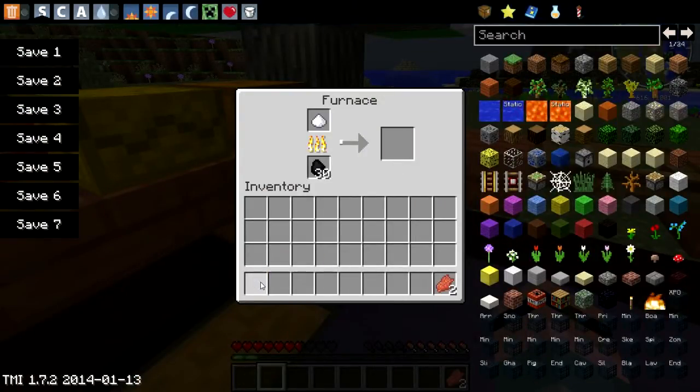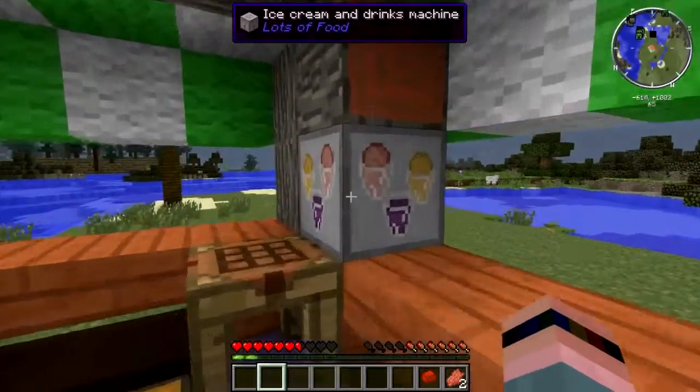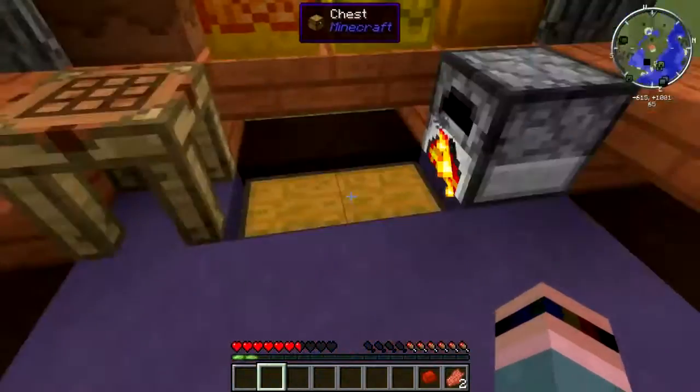You can smelt sugar in a furnace. No dishes needed, no pots, no pans, no saucepans, no strange machines, no power, no nothing. Just put your sugar in a furnace and you get a chunk of caramel back. You can use this to make caramel apples and all kinds of other stuff.